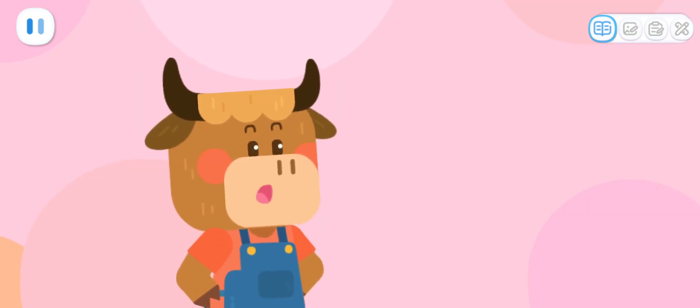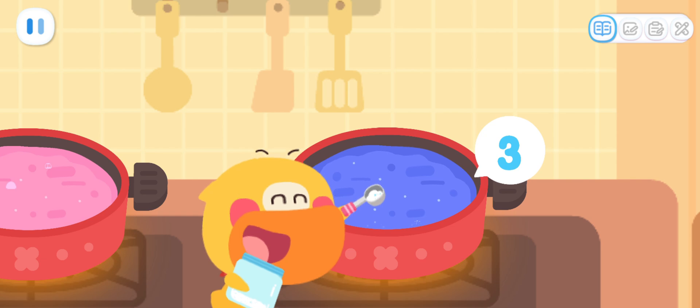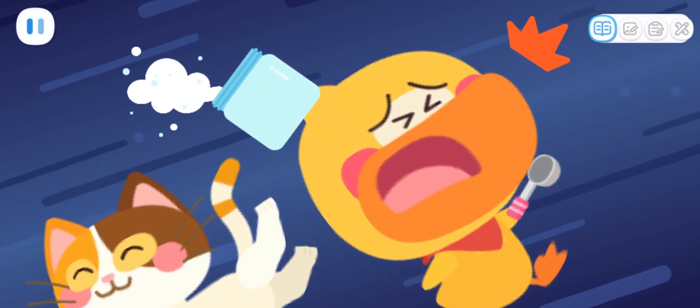For blueberry jam, you need to add more sugar — it needs nine spoons of sugar in total! Count with me! One! Two! Three! Four! Five!